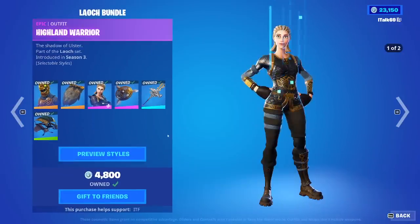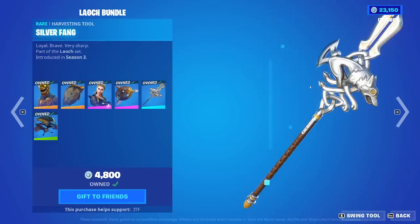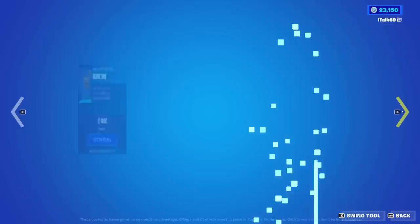The Louch Bundle is back, so we have Battle Hound and the Highland Warrior, the Storm Sigil Glider, and the Silver Fang Pickaxe. You can buy it all separate if you would like to.